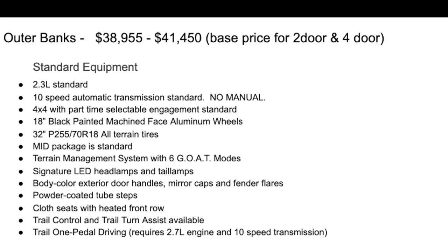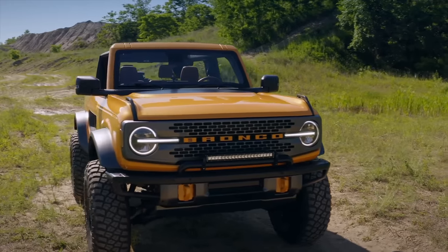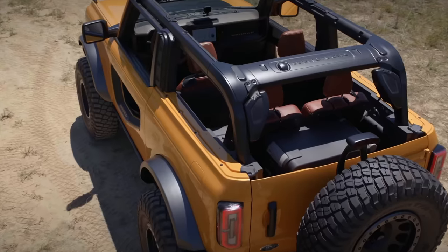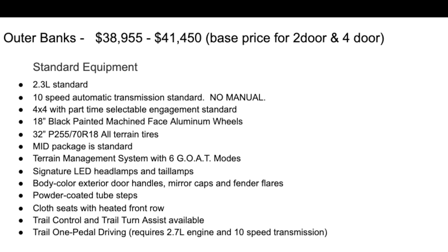The Outer Banks terrain management system has six GOAT modes — actually a step back from the Black Diamond's seven. GOAT stands for 'goes over any terrain.' This trim level picks up signature LED headlamps and tail lamps, body-colored exterior door handles, mirror caps and fender flares, powder-coated tube steps, Claw seats with heated front row, and trail control with trail turn assist is standard. Trail one-pedal driving is also available but requires the 10-speed automatic, which is already included.